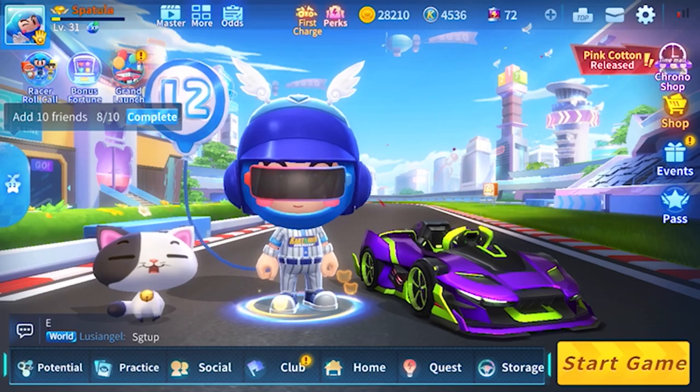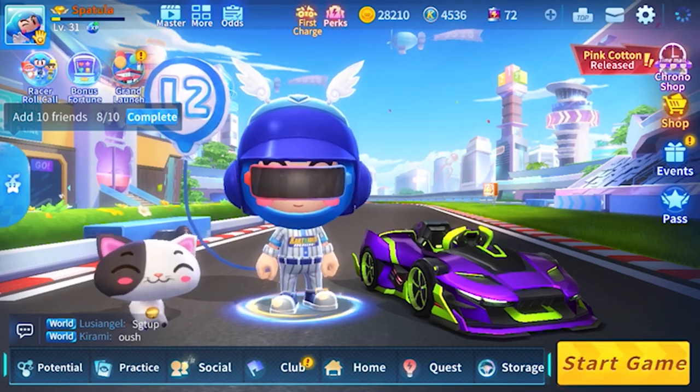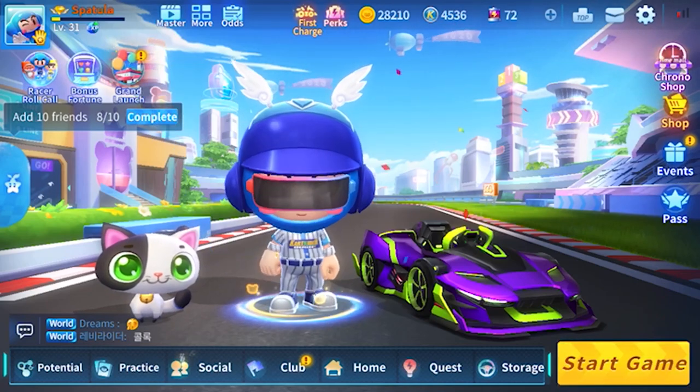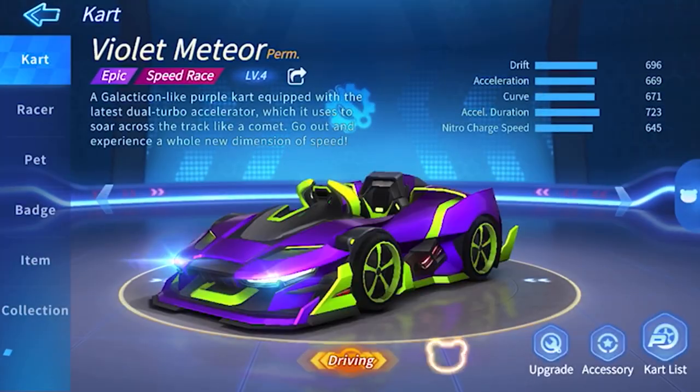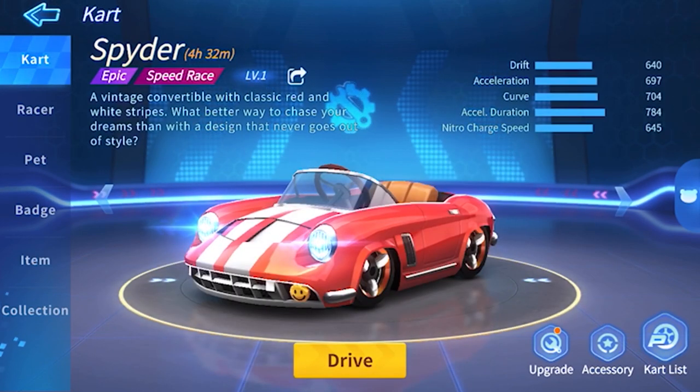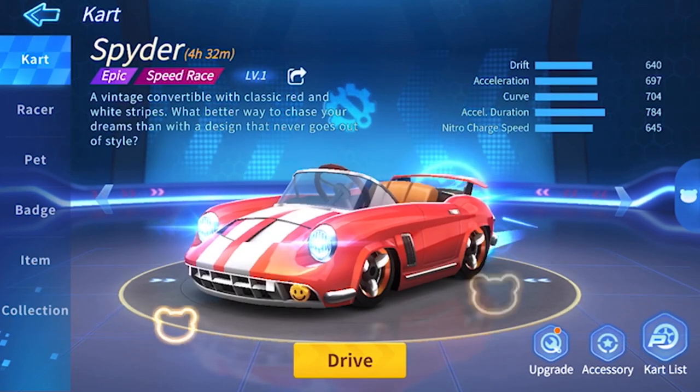Okay guys, so everyone's been asking me: hey Golden, how on earth do I spray and decorate my cart? Like I've been looking on the storage and there's no spray button. What do I do? There's no decoration button. What do I do?